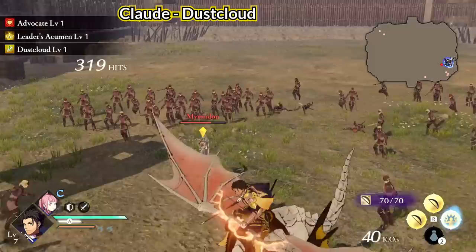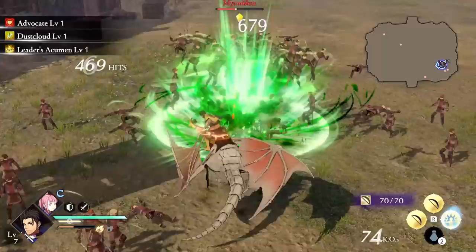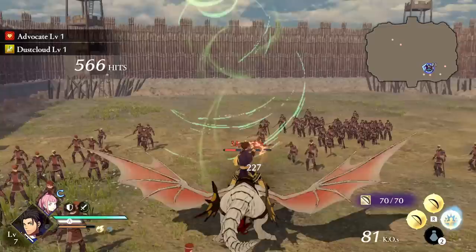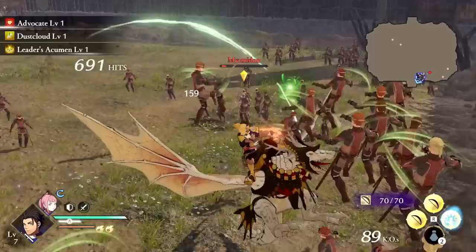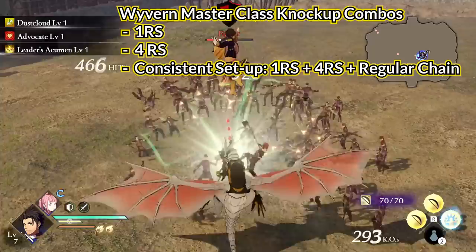The last house is the Golden Deer, starting with Claude's Dust Cloud. He imbues all his attacks with wind, and his Leader's Acumen support ability increases his awakening gauge when attacking enemies launched in the air. Wind-torn enemies also take extra damage in the air, so Claude wants to juggle enemies in the sky for as long as he can. For his unique class, I suggest using 1RS and 4RS combos — the most consistent combo I found was 1RS for the tail flip, then 4 regular into strong for the tornado, and you can chain regular hits or use the wyvern's fireball after that.